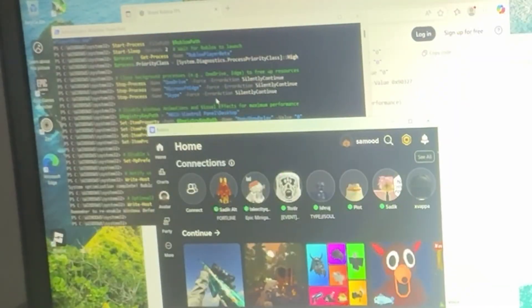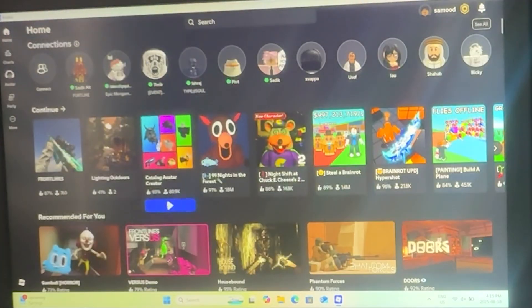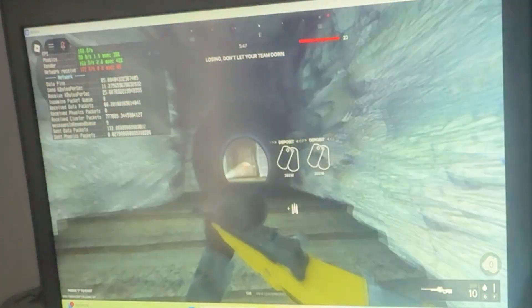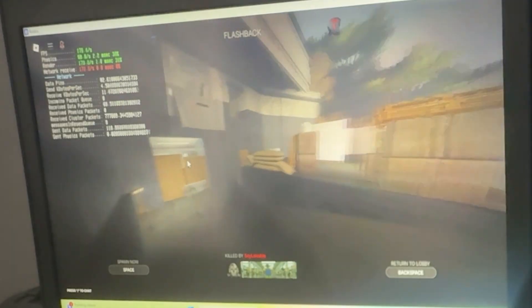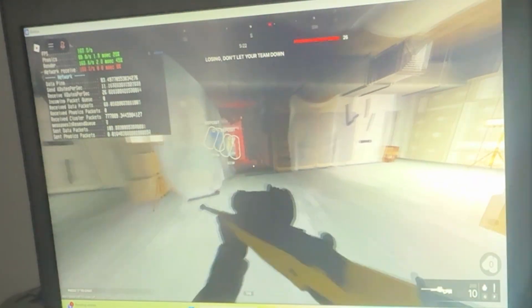It doesn't seem to be working at first, but hold on — it actually might have worked. This is literally the last draw — the modification ChatGPT gave me to make the game more playable. There is definitely a noticeable difference in game quality; maybe it's placebo, I don't know, but the game does look worse. We're staying in the same FPS range, but now going around 130 to 150 FPS — we might have gotten 20 more FPS than expected.